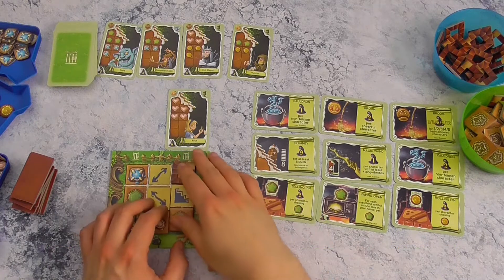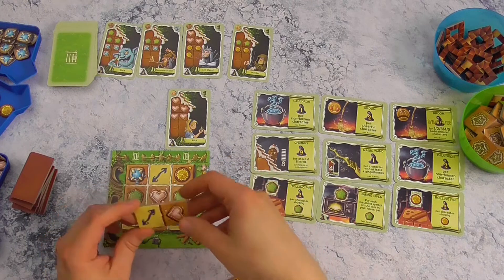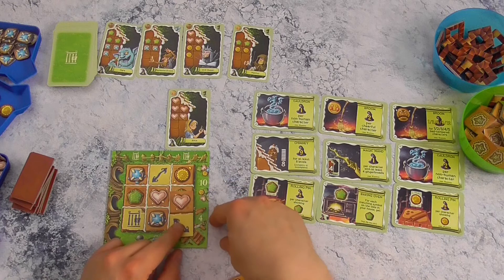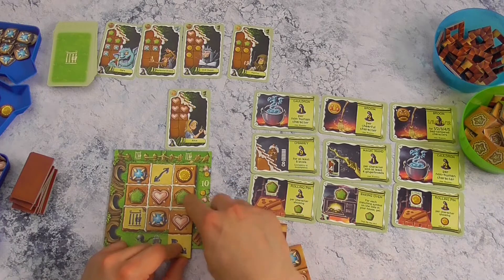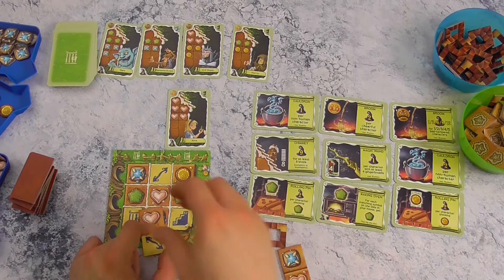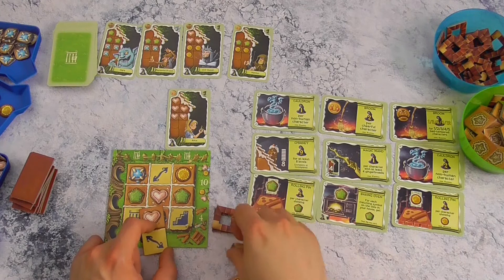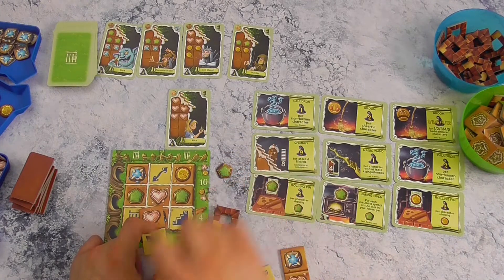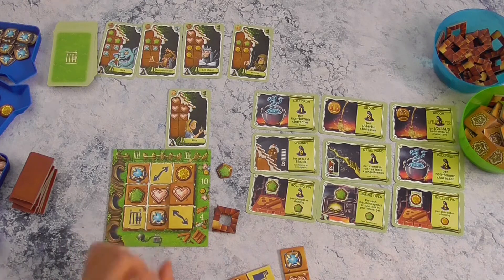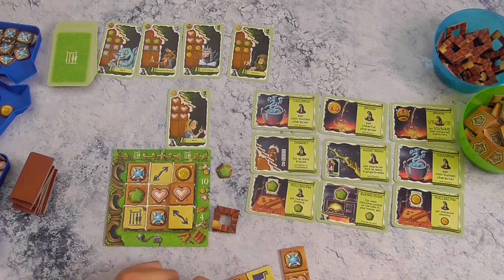Wat gebeurt er nu wanneer je iets bouwt? Wel, dat is heel simpel: je bedekt altijd twee dingetjes, en de dingen die je bedekt zijn de dingen die je krijgt. Als ik me hier zou leggen dan krijg ik dus een groen peperkoekje. En dit is het symbool van een extra trapje, dus dan krijg ik een trapje uit de voorraad. Denk eraan: maximum 4 trapjes en maximum 10 peperkoekfiches van alle kleuren samen. Dan blijft dat hier liggen voor de rest van het spel, en dan gaat de speler links van mij en zo rond tot ik terug aan de beurt ben.